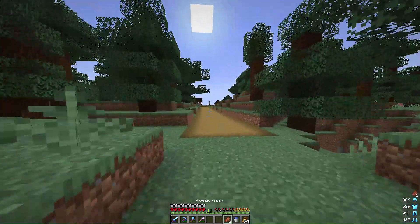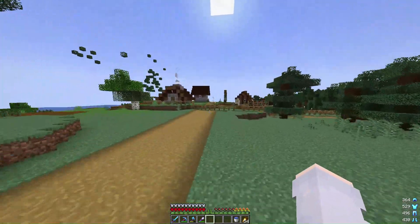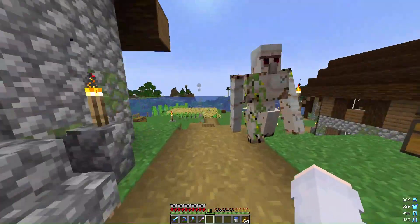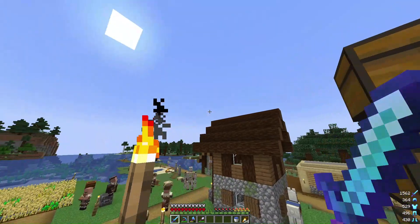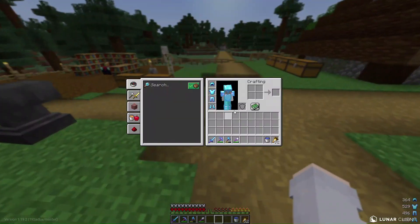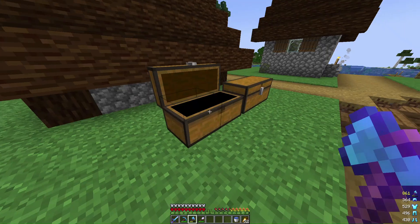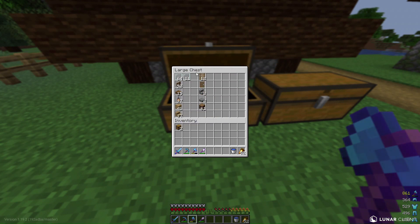I feel like a plains biome is probably the best biome to build a house in. I want to build like a custom village in an area, with the different villager houses for each profession. I completely forgot what I was about to do — oh yes, I was going to check the resource list and make everything out of these that I need to. I have all of the resources for the start of the house — obviously this isn't all of the details — but apart from that, that's everything.